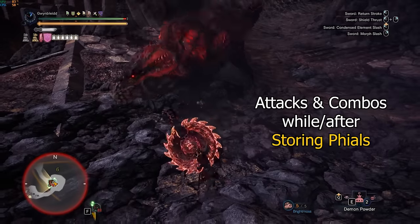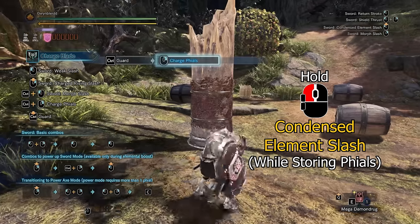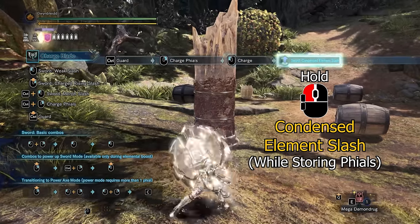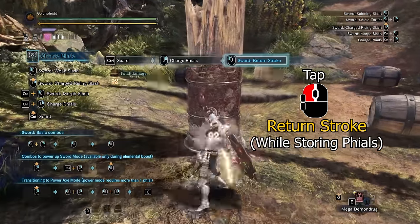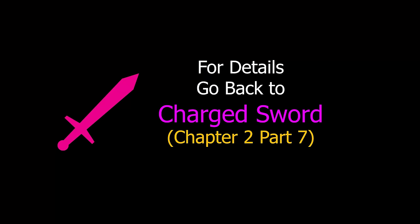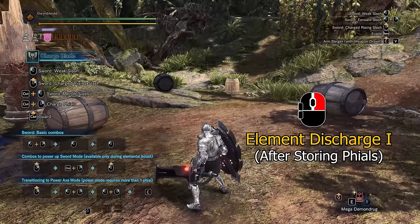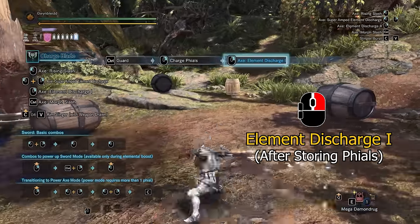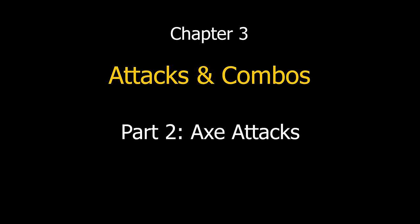Speaking of storing phials, here's a quick refresher. Holding the left mouse while storing phials can give you the condensed element slash, while tapping left mouse gives you the return stroke. Feel free to go back to the charged sword section if you forgot the details. Using right mouse after storing phials will immediately morph into axe mode and attack with the element discharge 1, which is the perfect timing to move on to the axe attacks and combos.